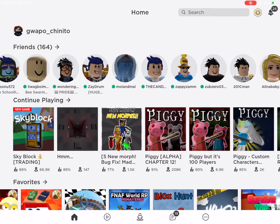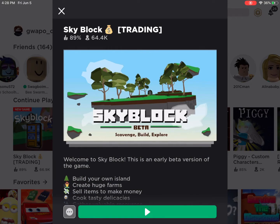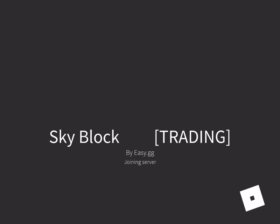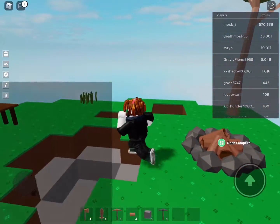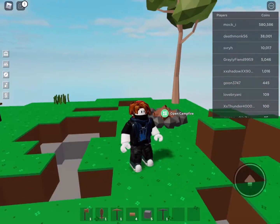Hi guys, today I'll be showing you the fastest ways to get cobblestone in the skyblock trading. Here we go. Envelope Blocks. The game is by EasyGG — that's the creator of the game.